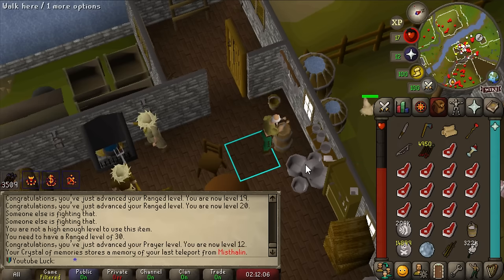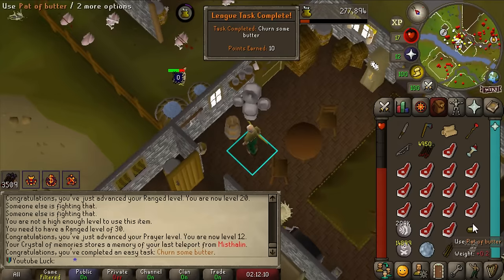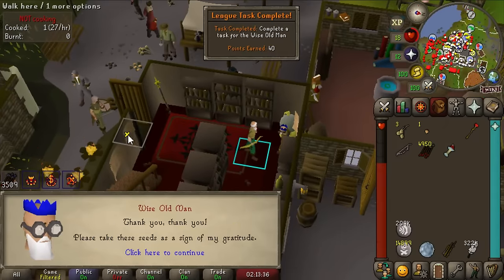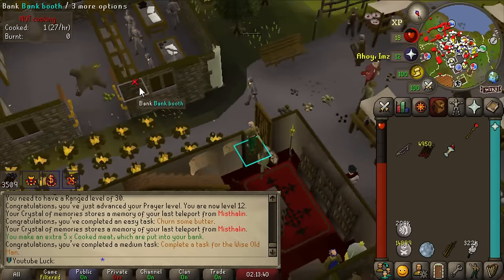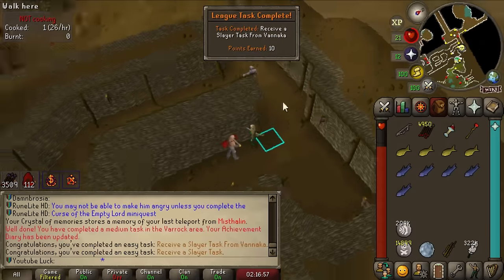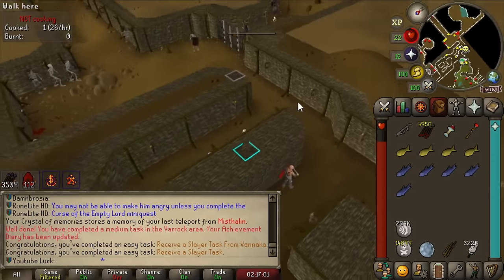I've never done this before - we are going to churn some butter! This is horrible - why would anyone do this for only 300 Cooking XP, even with boosted rates? Yay, we got butter! Alright Wise Old Man, I've got your 15 pieces of meat. An onion seed and a tomato seed as reward? Thanks bud. Time to get our first Slayer task from Vannaka - 112 chaos druids.